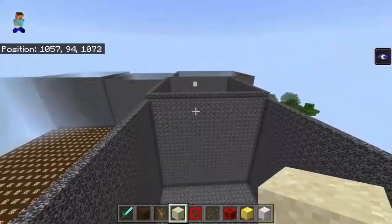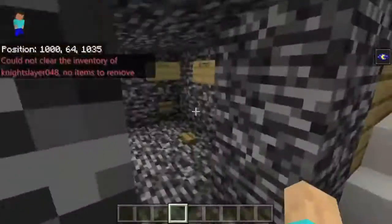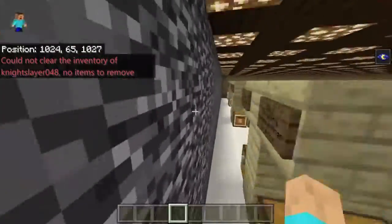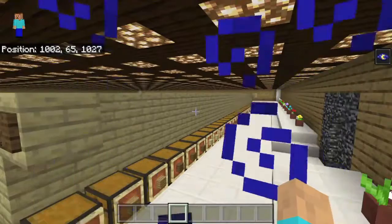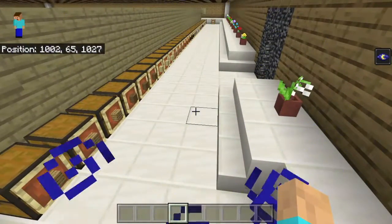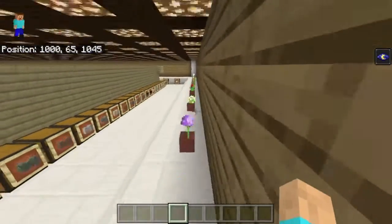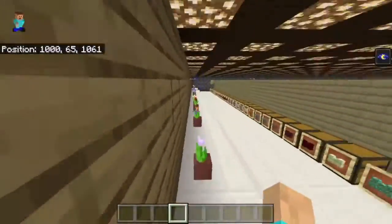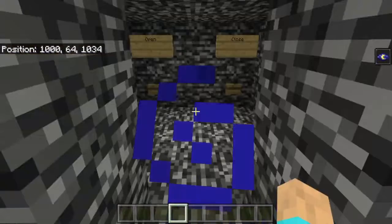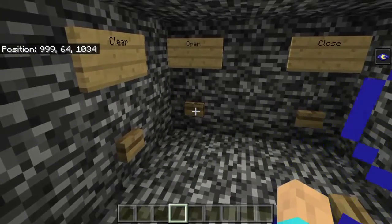Ready for the next round? So the next one is diabolical. You get to choose one block of your choice to build a house. You get one block. How many stacks? You can get like four stacks of the block, but you get to choose one type of block to use. That's it. And you have one minute to shop.